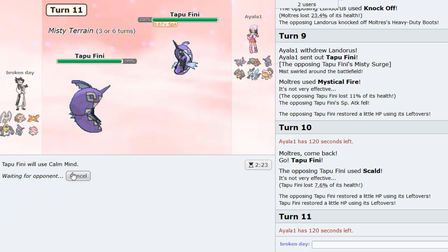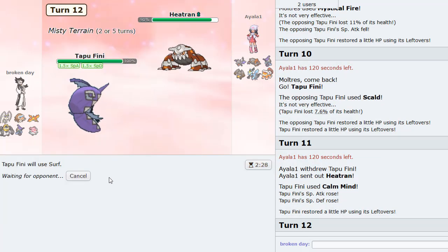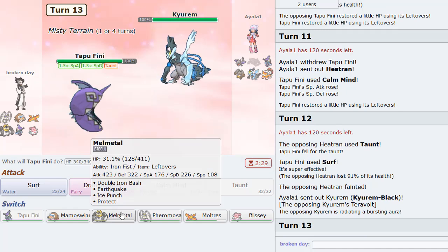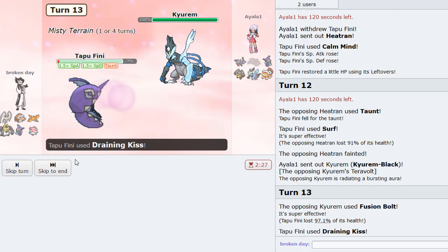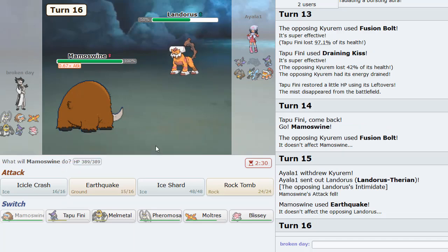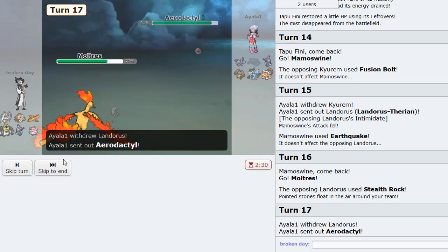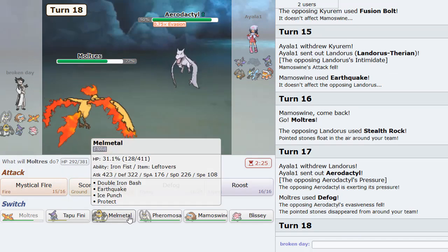He does a ton of damage there — he's got Rocky Helmet on that thing. A Quiver Dance with Tapu Fini is going to be what we need, I think. Let's Defog here. He does knock off my boots. Goes Tapu Fini — we lower its Special Attack, that's always nice. I'm going to go into my own Tapu Fini. If we weaken this thing it's going to be amazing for us. I don't know if Diggersby has Quick Attack or not, but it might.